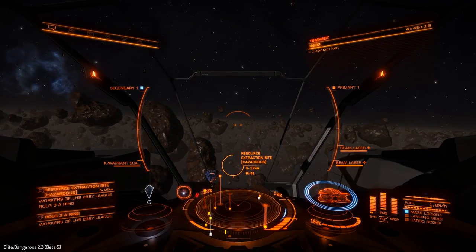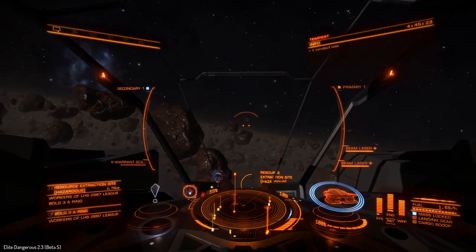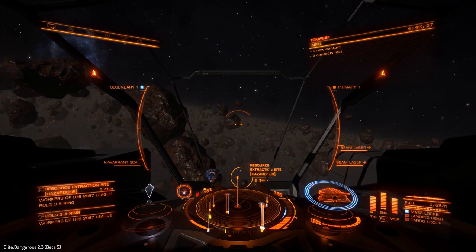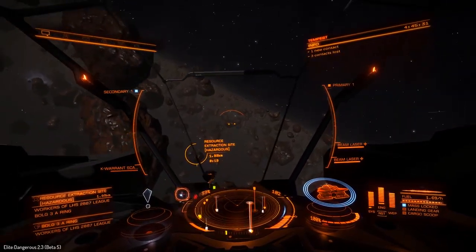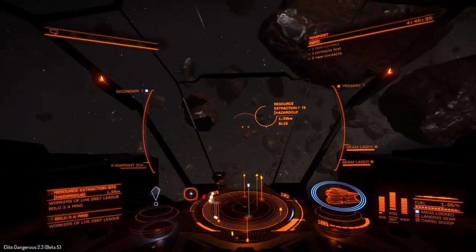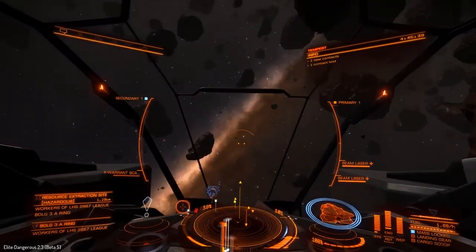That's thanks to the new diminishing returns thing. We still have all of our thermal protection upgrades, and I've replaced that shield booster with a kill warrant scanner. There are actually now some upgrades for kill warrant scanners. I've given it the faster scan time upgrade, grade 5. We'll see how that works.